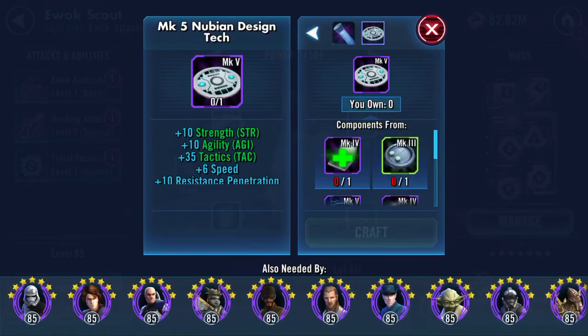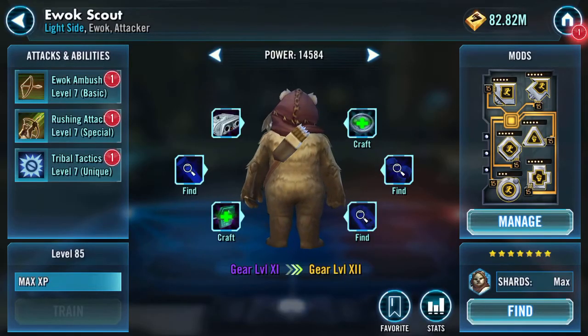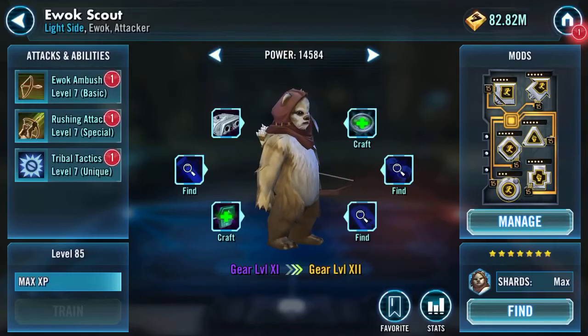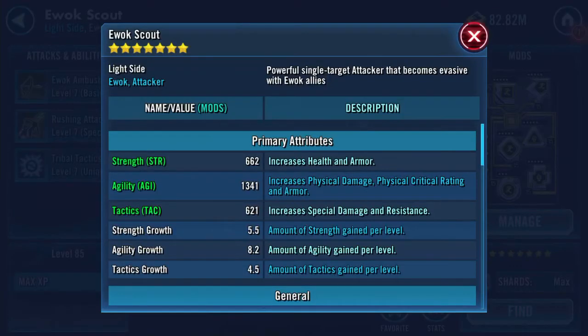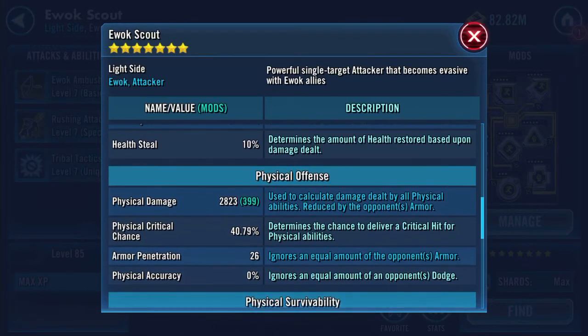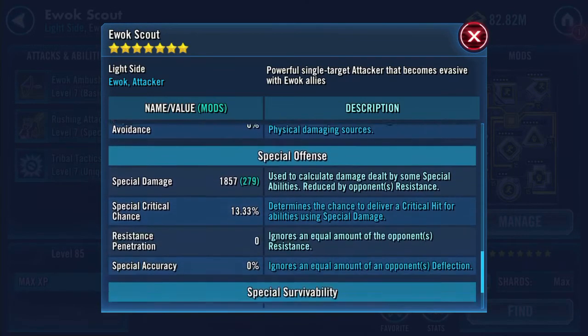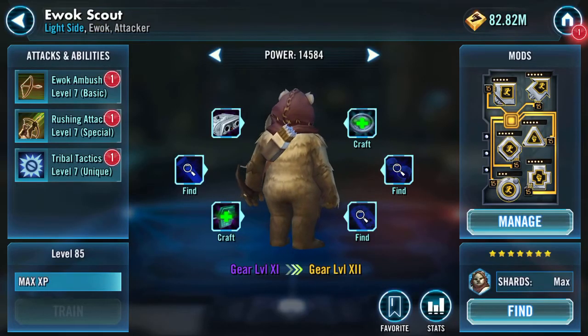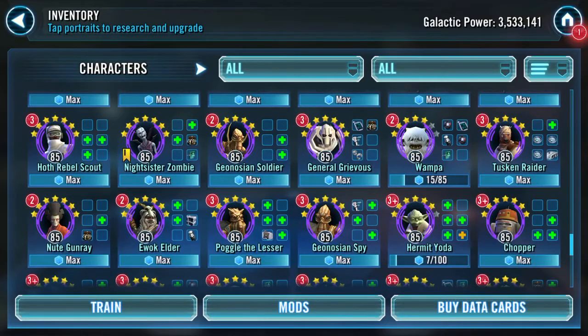All we need there is one more of those and we're done - Mark 4 stun cuffs. Numbers wise now: 14,488 health, 23,912 protection, so 38,000-39,000 health protection, 2823 physical damage, 1857 special damage, 13.44 resistance.